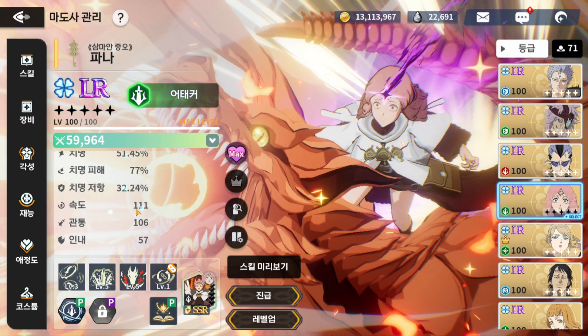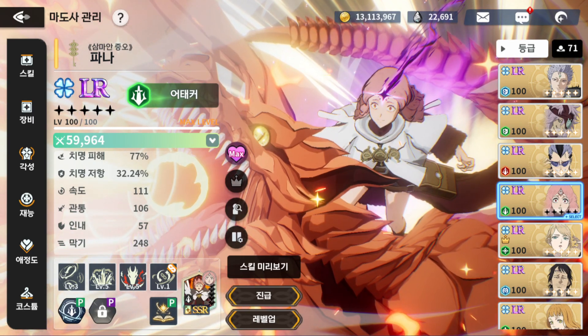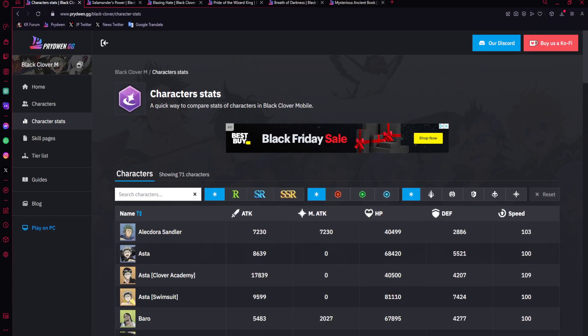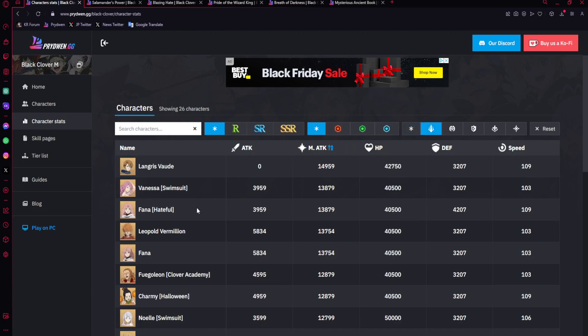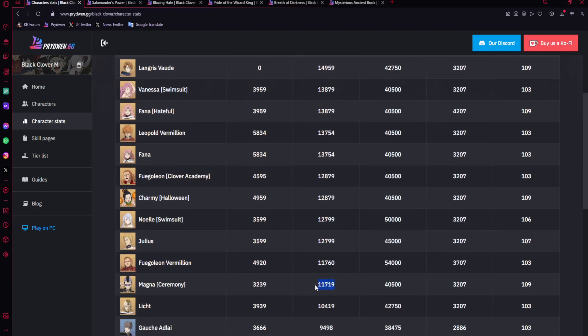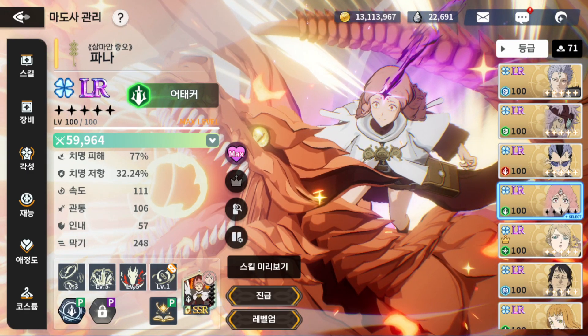Fauna has 109 base speed — it shows 111 because of a +2 speed bonus. Looking at her stats compared to everyone else, Fauna is the second-highest magic attack and tied with Vanessa. She has a bit less combined magic and attack than Leopold, but more than Noel, Julius, and Magna. Importantly, she hits 109 speed with zero dupes required, which is a great advantage.